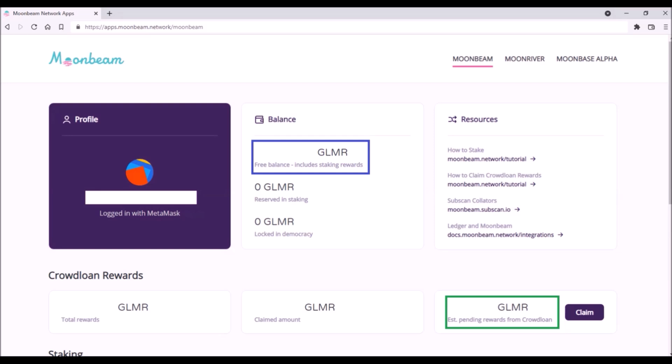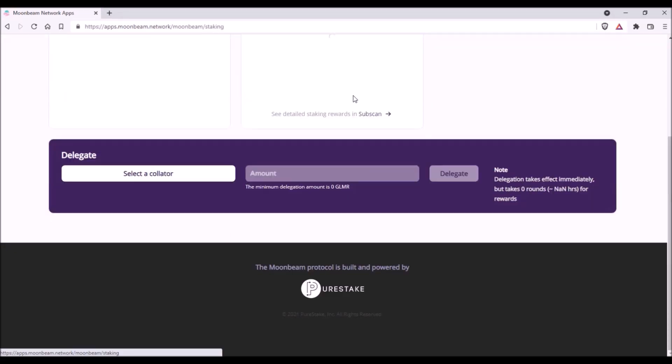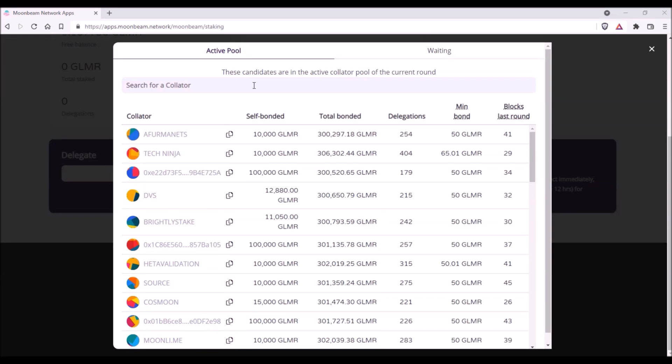To stake your Glimmer, scroll down, click on Manage Delegations, and here click Select a Collator. There are two groups of collators: Active Pool and Waiting. You need to choose a collator from the Active Pool tab. Here is the list of all collators you can stake with, and we can see the parameters I explained earlier. Total Bonded is the total amount of Glimmer tokens staked with a particular collator.